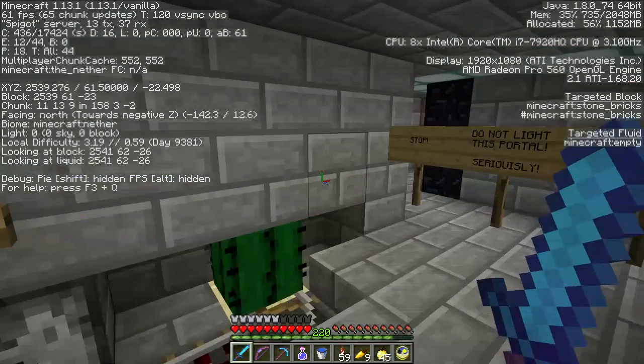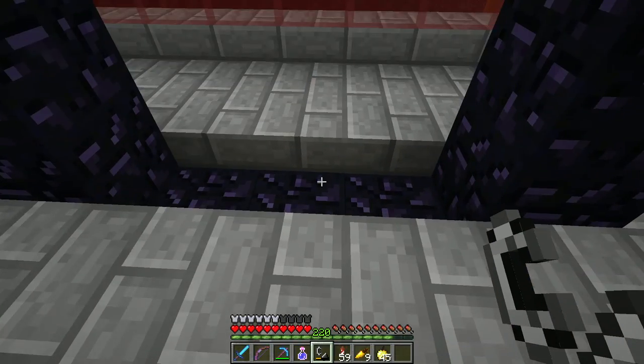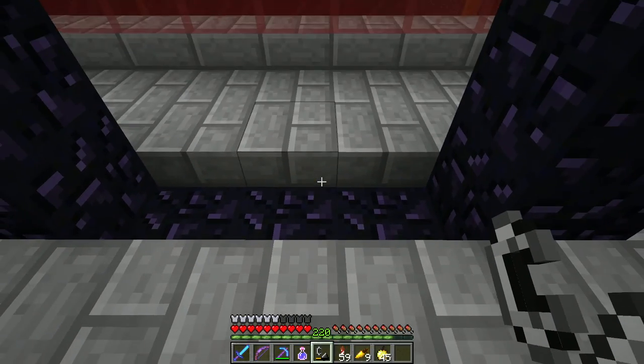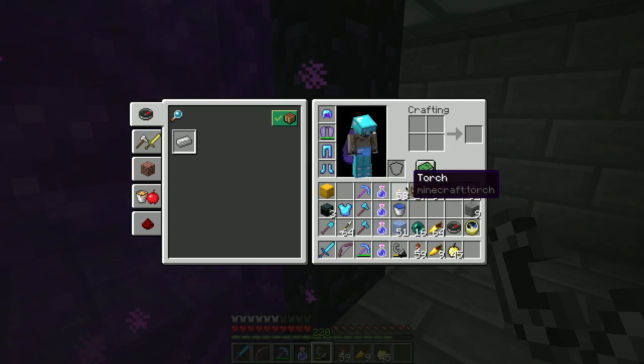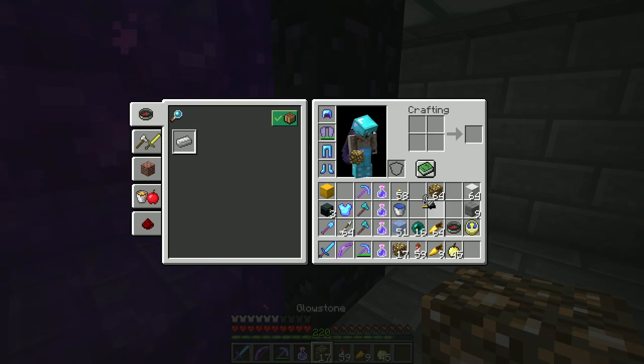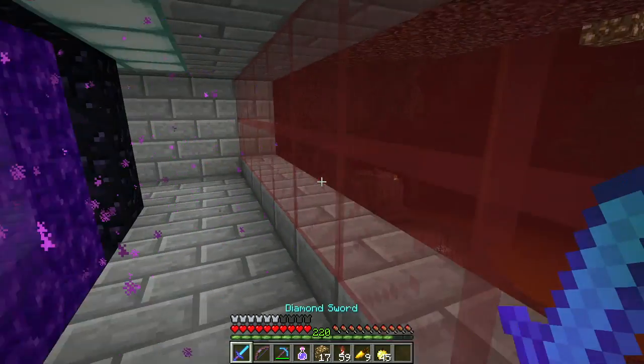I didn't leave supplies out here, which I kind of wish I had. Okay, past me — I'll show you who can light this portal. Me, that's who. Okay, that was kind of dumb. But we are now ready to step through.